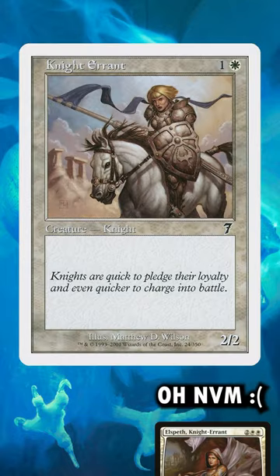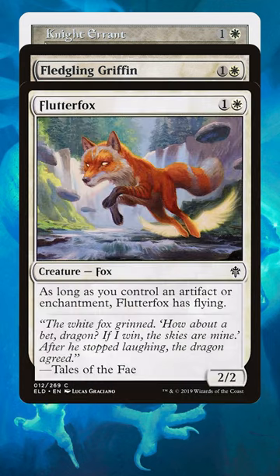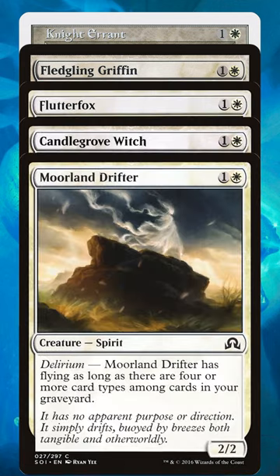Let's round things out with Night Errant, who could really use some conditional flying based on a set's mechanics. Would you prefer Fledgling Griffin, Flutterfox, Candlegrove Witch, Moreland Drifter, or Gustwalker?